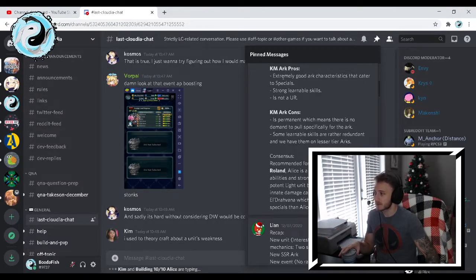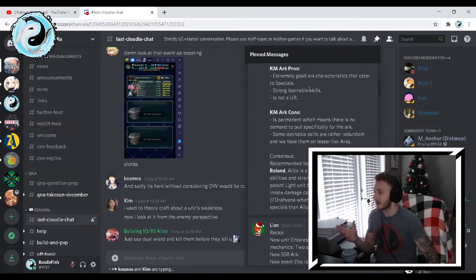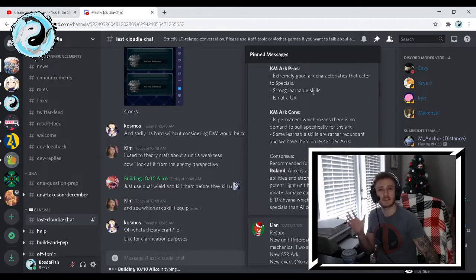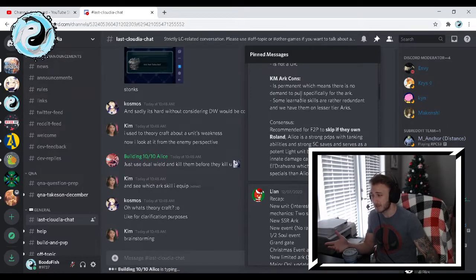For the Killing Machines arc pros: extremely good arc characteristics that cater to special, so it's a very good combo with Alice. Strong learnable skills for other units. It's not a UR, and the fan base has seemed to turn on UR for some reason — I'm sure I'll learn more about that. A con is that it's permanent, which means there's no demand to pull specifically for the arc. Some learnable skills are rather redundant and we have them on lesser arcs.